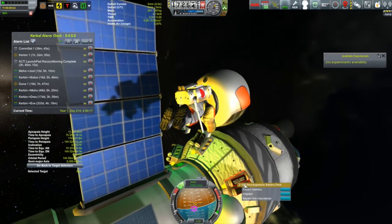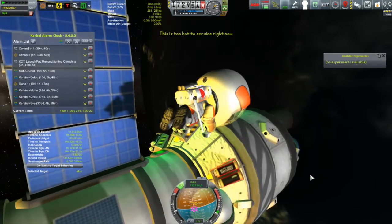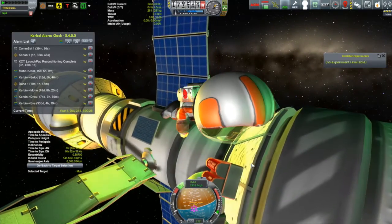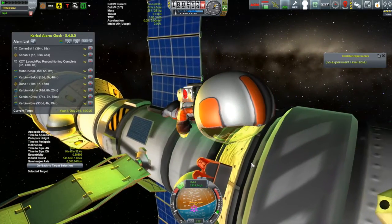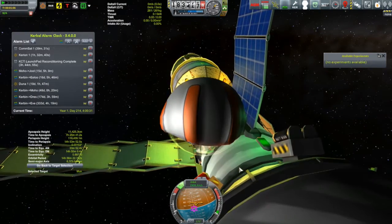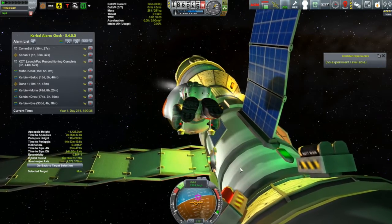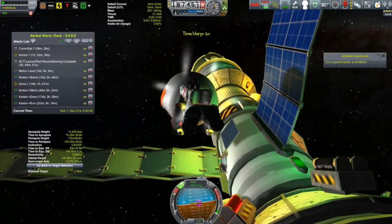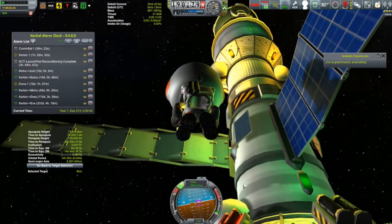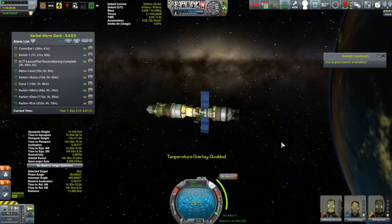We send out Bill to go fix it, but then we get a notification that the battery is right now too hot to fix, which is really weird. It's been a while since the Karine has gone through the atmosphere or anything. The firing of the engine shouldn't get the battery that hot. Probably it's just from the curse stock coming up. I know that in KSP right now the heat transfer between parts just does not work right, and it seems to be particularly a problem with small parts.